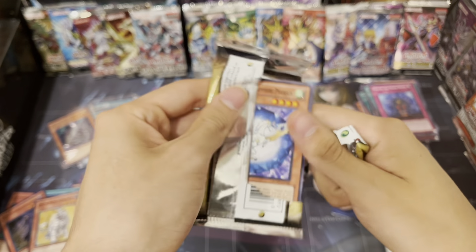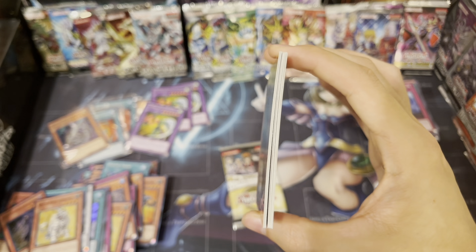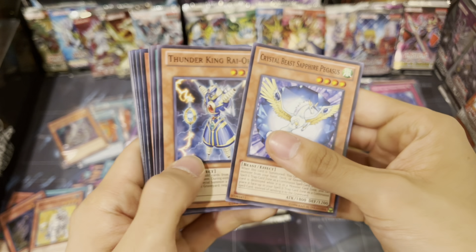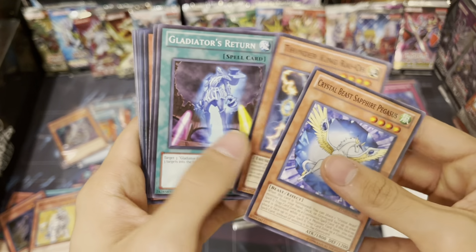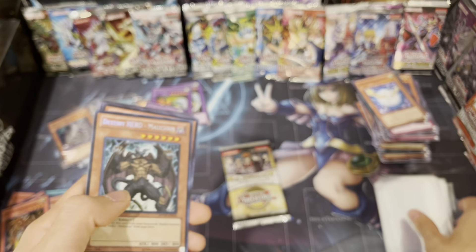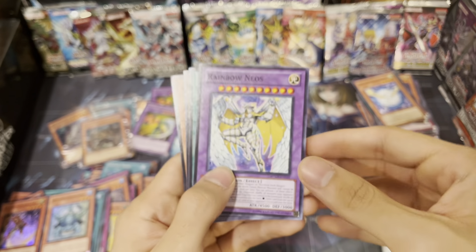These packs are starting to get suspicious - I've never had packs open this weird. The cards don't look played, they're just a little bent. Thunder King - have we not got a Thunder King yet? I completely forgot this came in here. Zanji. Another Malicious! I'll take another - I'm not even mad. If we're not gonna get a Cyber Dragon, I'm actually glad we got that at least.